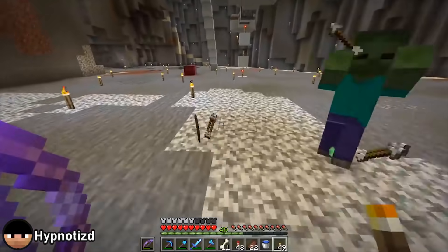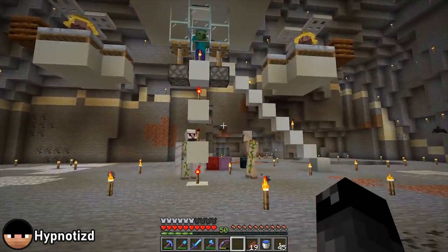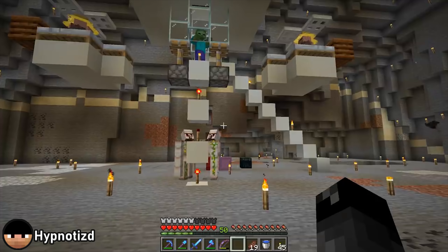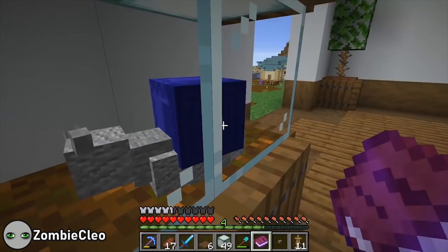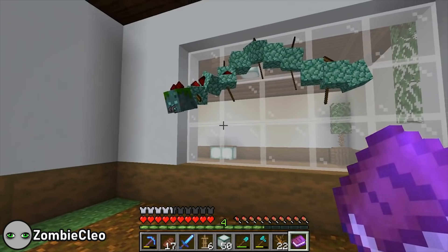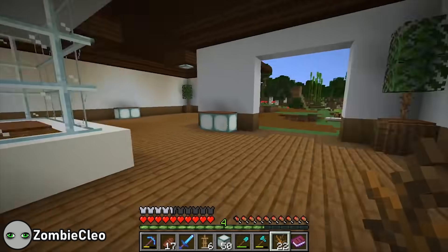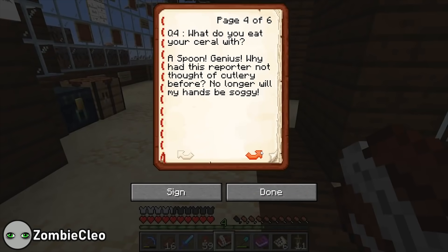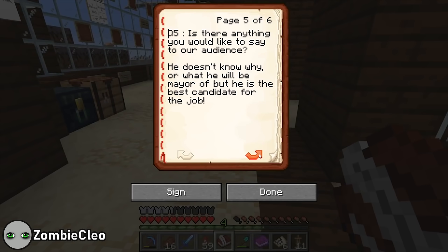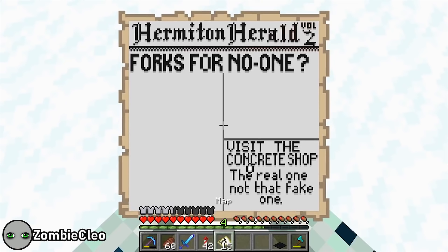We're willing to bet Hypno got those bat heads from working on his underground iron farm. This is more or less his first time trying a post village and pillage golemancy, and it goes pretty smoothly for everyone involved, except of course the golems. Zombie Cleo, having now finished the building of the terrarium for her zoo and the drowner pillar out front, dives back into armor stand sculpting. But duty calls, and she has to take a break to update the Herald with a hot take on the Mumbo Jumbo interview. Forks for no one!